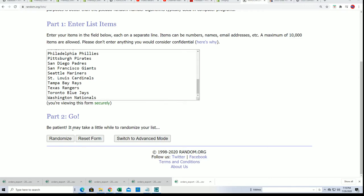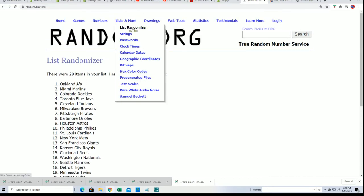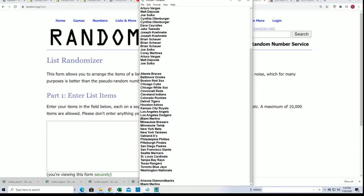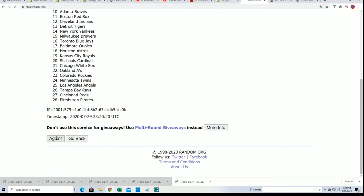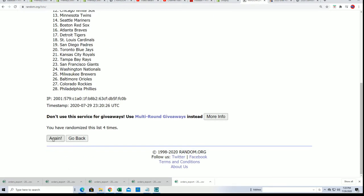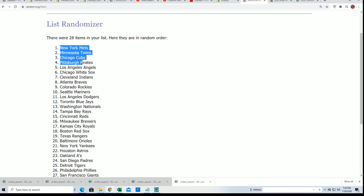All right, here we go — seven times, good luck everybody. For some reason I got 29 here, should be 28 — probably got one of those bonus teams in with this thing. The Marlins — yep, there's the Marlins. Others are out. There's been awarded 28 teams. Here we go, seven times. Boom boom boom — lucky number seven!